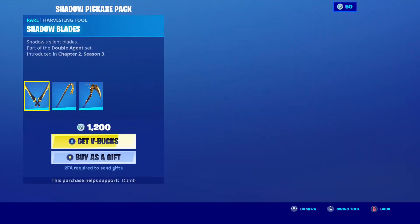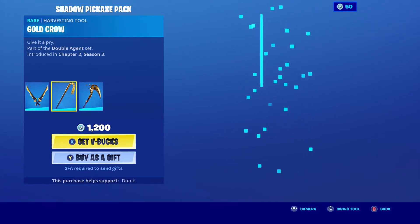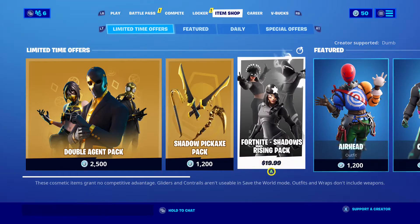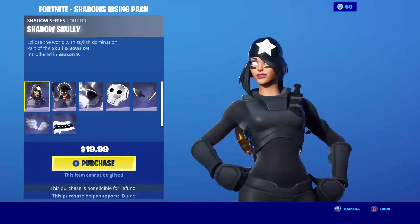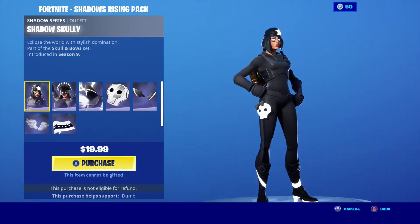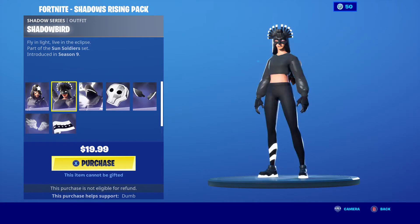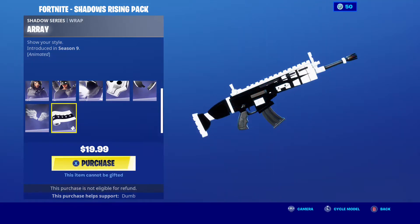Then we have the pickaxe pack, which I like. You can't even really change the style, but still. And we have the Shadow Rising pack at $19.99 — I kinda like it, kinda don't. I like the wrap though.